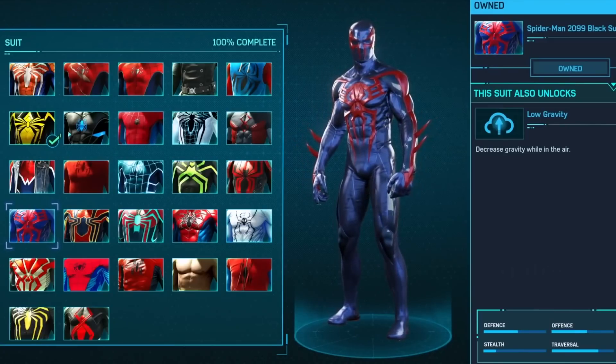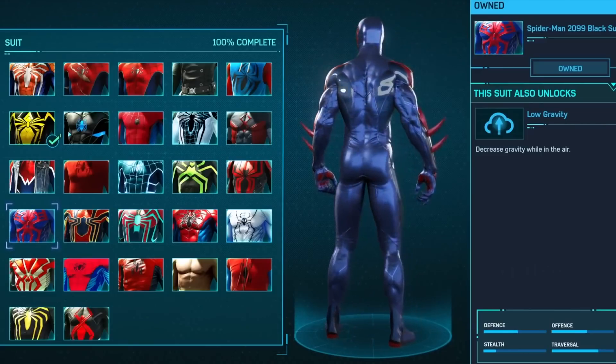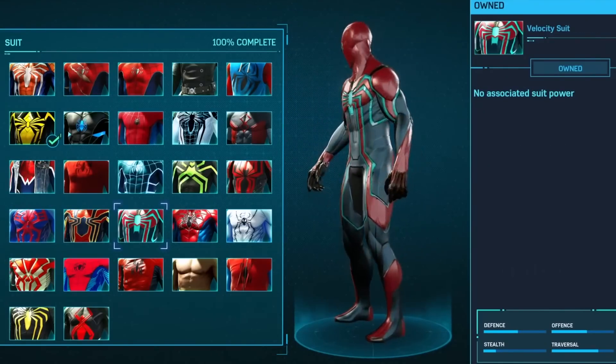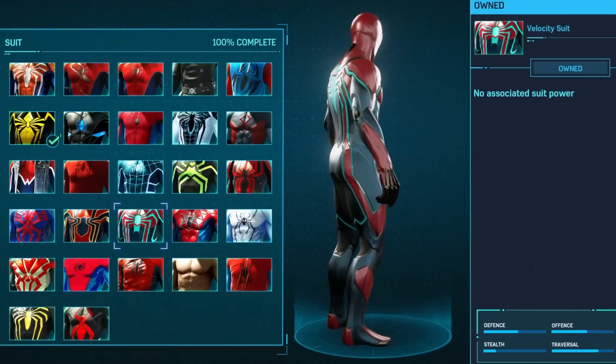I'm not a fan of these 2099 suits. I think the back and the spikes just really kill it for me. I like the design and stuff, but just not for me. Velocity suit — no associated suit power, just there for velocity.